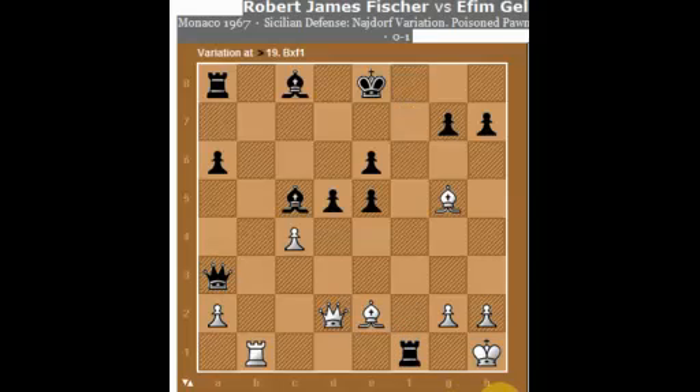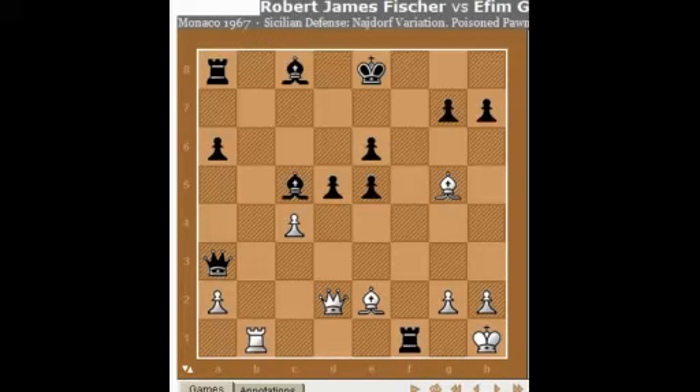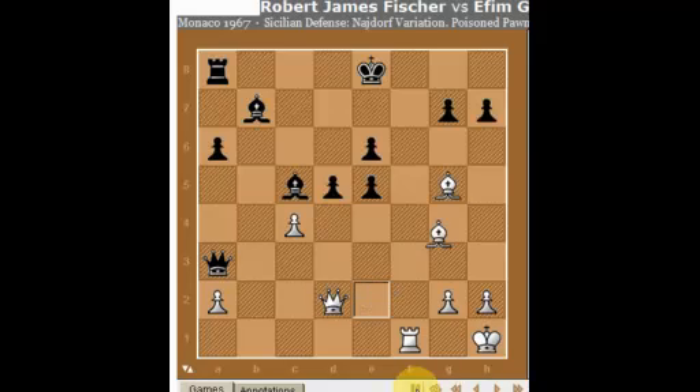After a simple exchange on f1, it looks as though white's chances are literally evaporating. The scene is set for some sort of tragedy. So Rook takes f1 - it doesn't look as convincing now. Bishop b7.